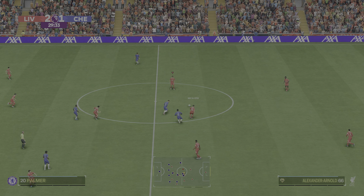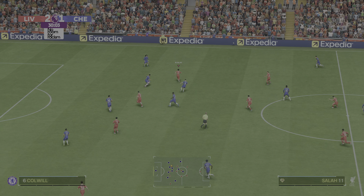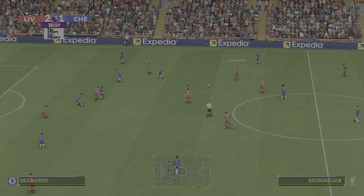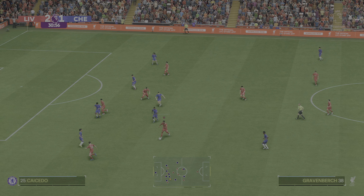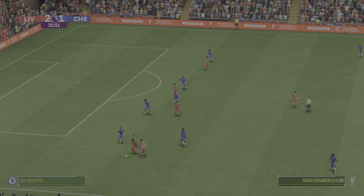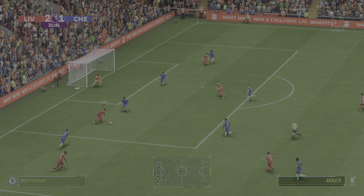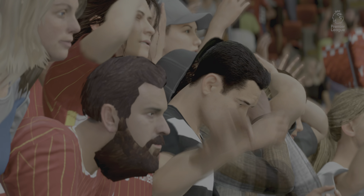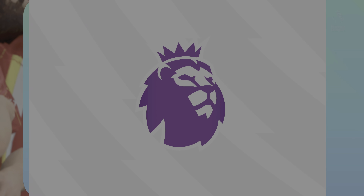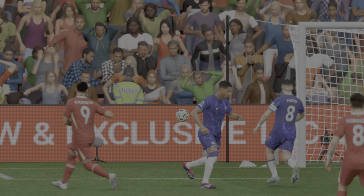Alexis McAllister. He's still ahead by one and moving the ball with purpose. Szoboszlai — able to skip past, gets to deliver into the box. And the way he's playing, he's not complaining about going for another goal. He's having a brilliant game — but you can see once more he's ruthless. Not on target this time, though.